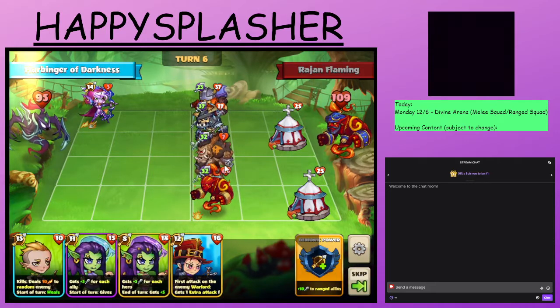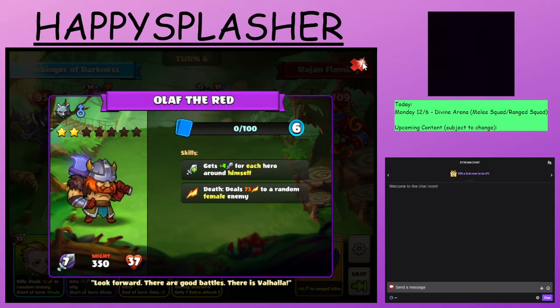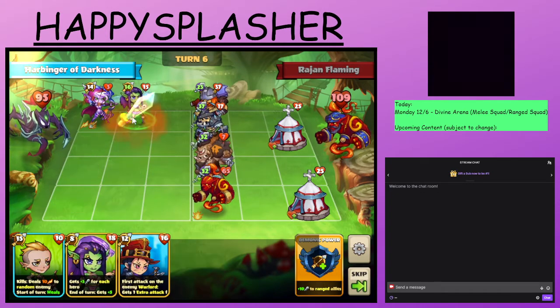We are taking some damage right now. The health is going to be way too much. This hero has a death trigger to deal damage to one of our female heroes — in this case, right now the Ghosta. Do we have anything against this? We need to deal 25 to destroy this, but we do not. We'll do our ranged summon just to block.